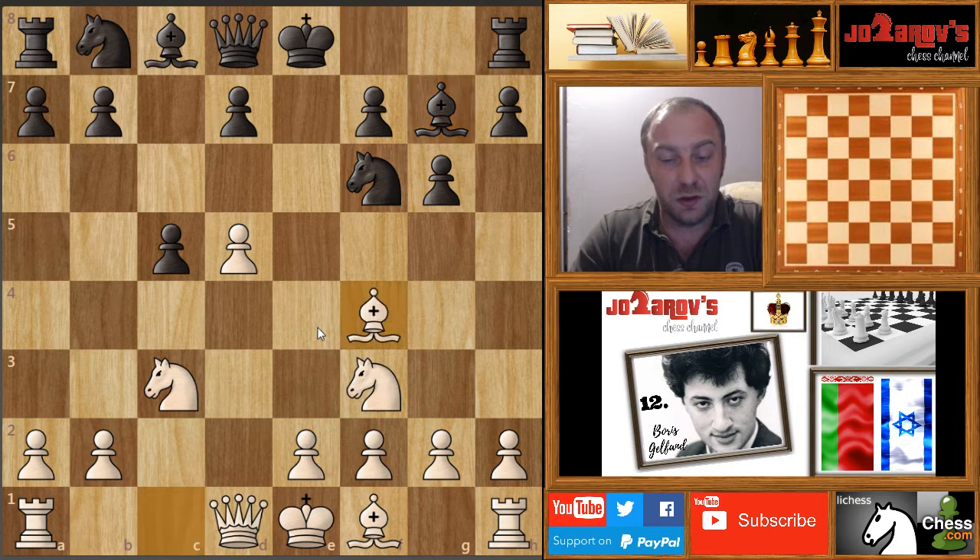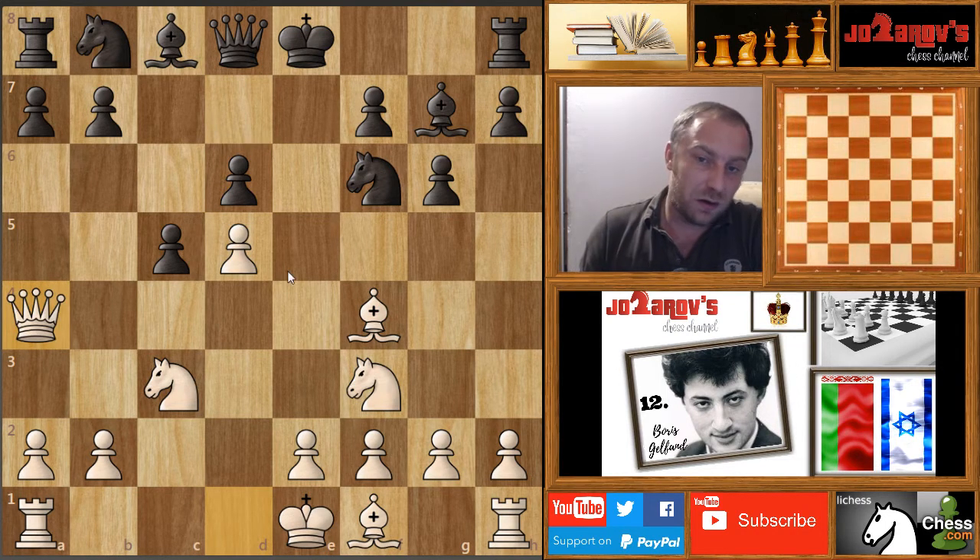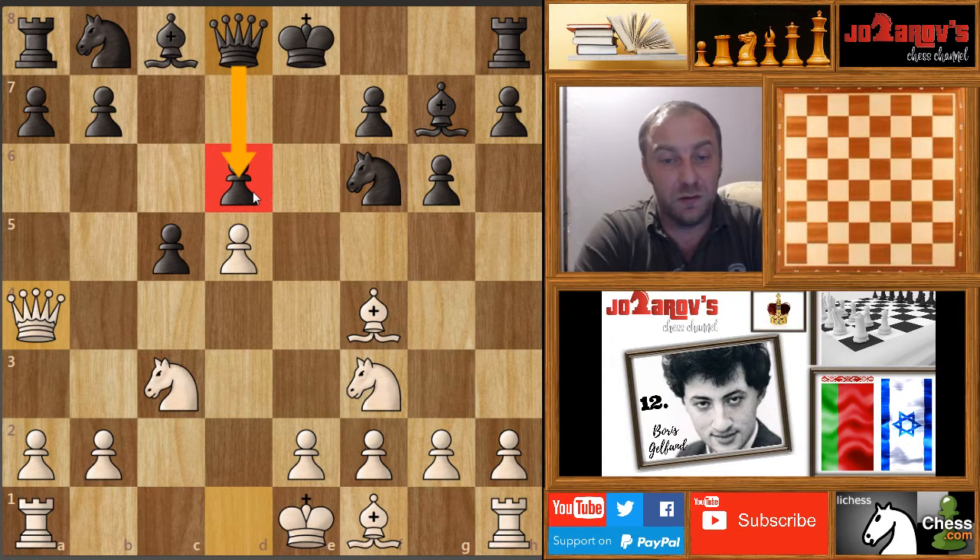Now Bishop on G7 and here Bishop on F4. D6 now finally by Jobava. This is a very nice setup against the Benoni defense played by Boris Gelfand, and I really want you to memorize it if you have troubles playing against the Benoni. Of course this is also a very strong idea with the move Queen on A4. Queen on A4 has this double function — we want to attack the King, but more importantly we want to bring something in between, maybe the Knight or the Bishop, in order to prevent the Queen from defending the D6 pawn.